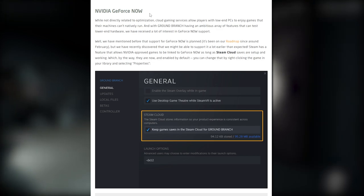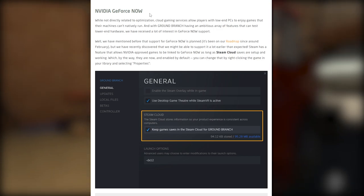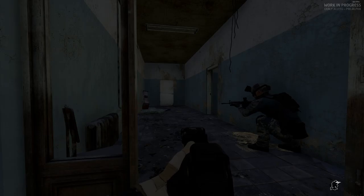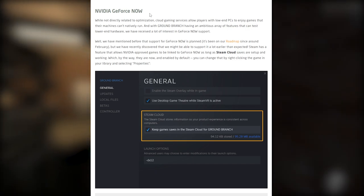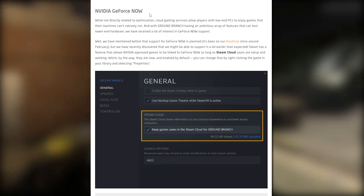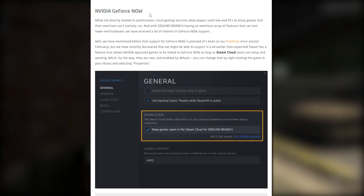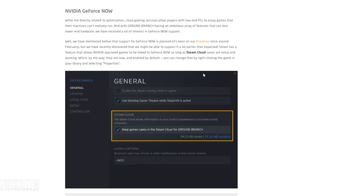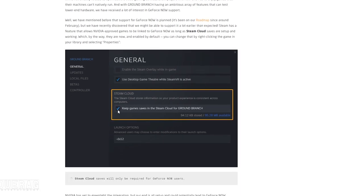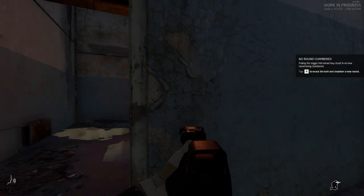Nvidia GeForce Now: while not directly related to optimization, cloud gaming services allow players with low-end PCs to enjoy games their machines can't natively run. Ground Branch has received a lot of interest in GeForce Now support. They've mentioned GeForce Now support has been in the roadmap since around February, but they recently discovered they might be able to support it a lot earlier than expected. Steam has a feature that allows Nvidia-approved games to be linked to GeForce Now as long as Steam cloud saves are set up - which they are now, enabled by default. Nvidia has yet to green light the integration but their end is all set up and could potentially lead to GeForce Now support before version 1033 is even out.